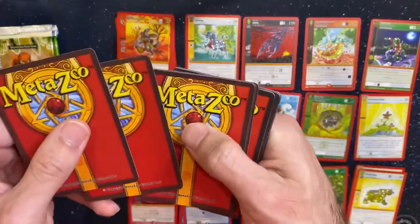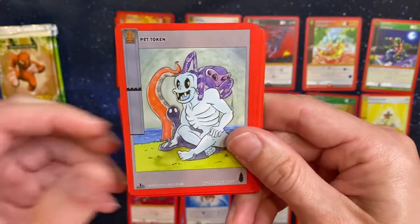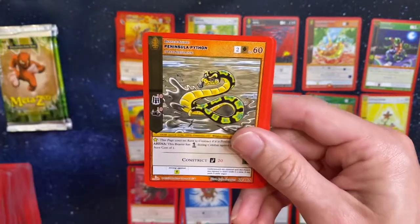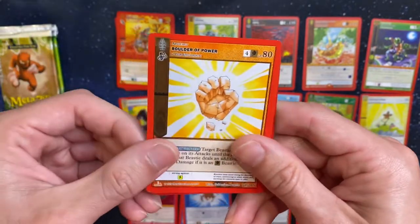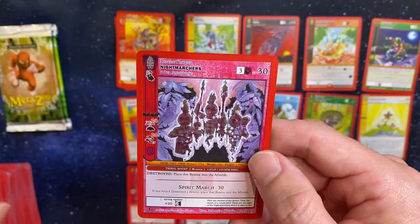Does anybody know if MetaZoo has a virtual collector, like Poe Collector, where you can see which cards you still need from each set? Let me know — message me on Instagram or Twitter. I'd like to find that out. Here's a Terrify. And then a Reverse Hollow Night Marchers.